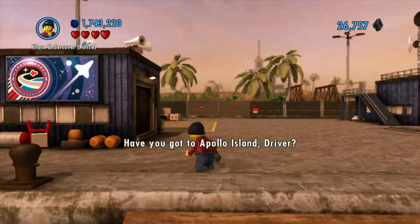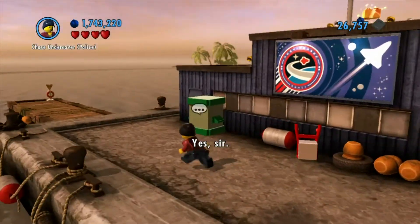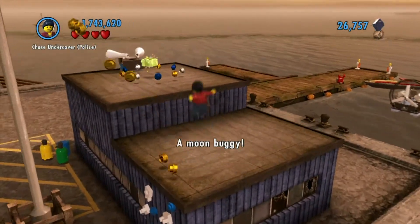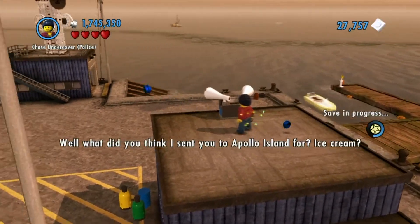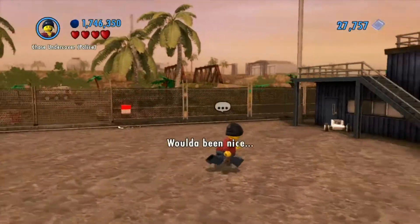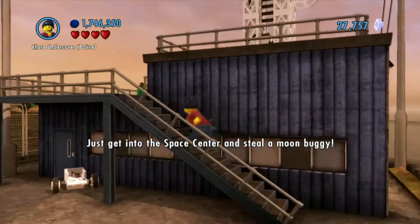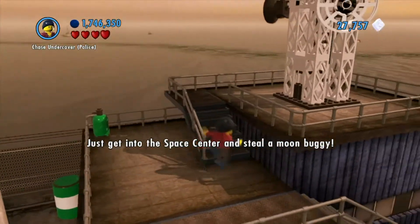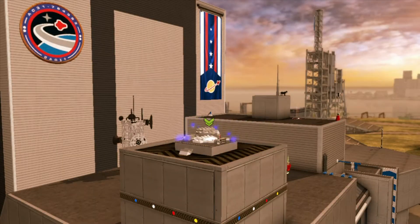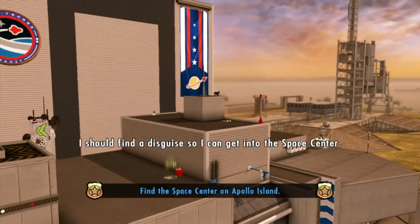Have you got to Apollo Island, driver? Yes, sir. Good. I want you to steal a moon buggy. What? Well, what did you think I sent you to Apollo Island for? Ice cream. Would've been nice. Just get into the space center and steal a moon buggy! I should find a disguise so I could get into the space center.